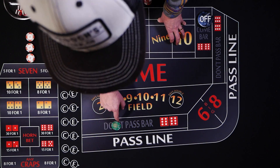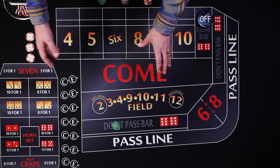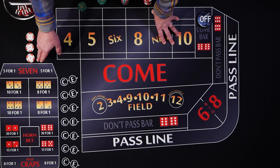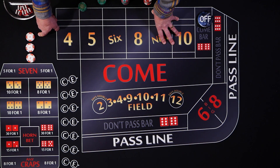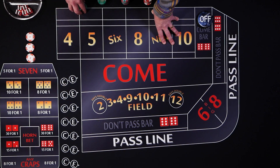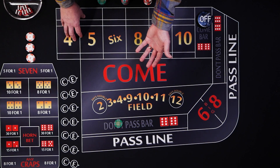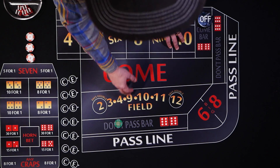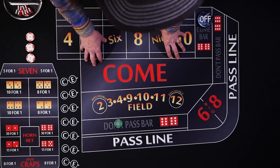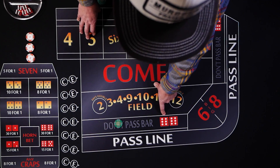For the come out roll, $50 don't pass and we're going to hop the reds for $9 — $3 a piece. If a seven rolls, we'll lose our don't pass but the hop bet will pay $45; for one of the combinations the dealer will pay you $39 and keep six to cover them again, so you're out $11. If an 11 shows, you're going to lose your $50, but he doesn't cover the 11 because he figures it's a wash — with a two or three you win $50, and the 12 is just a push.